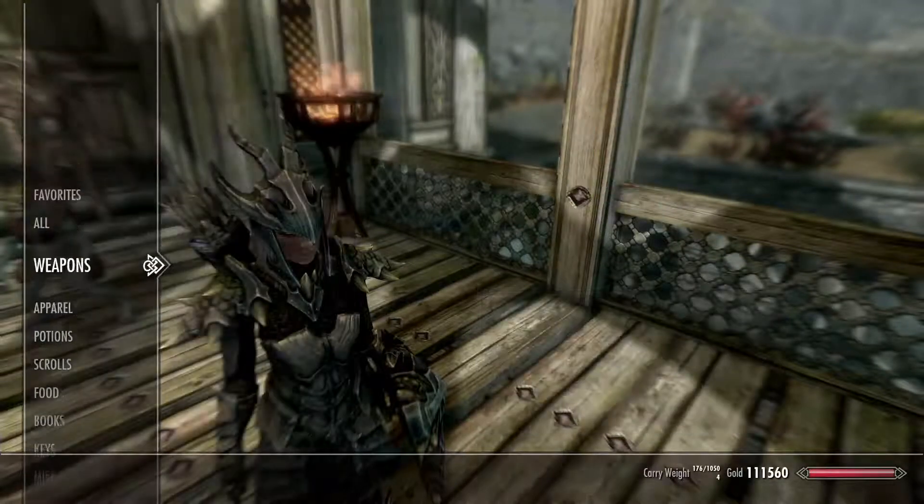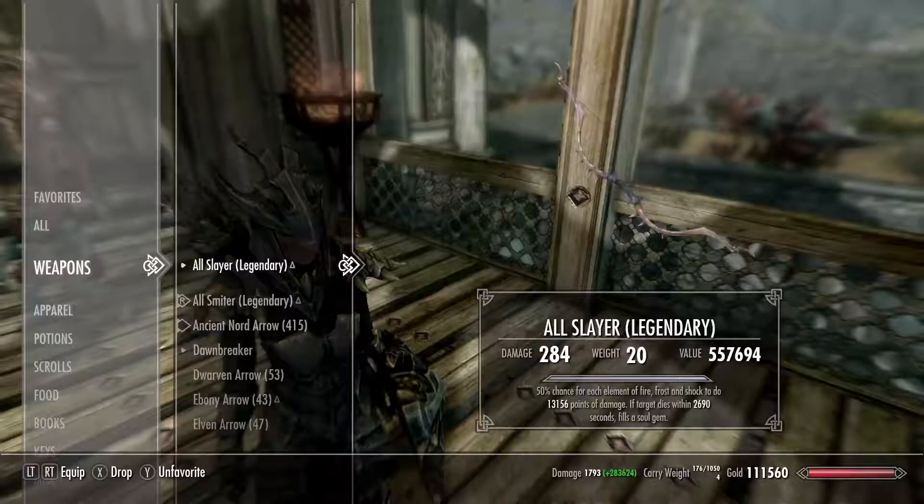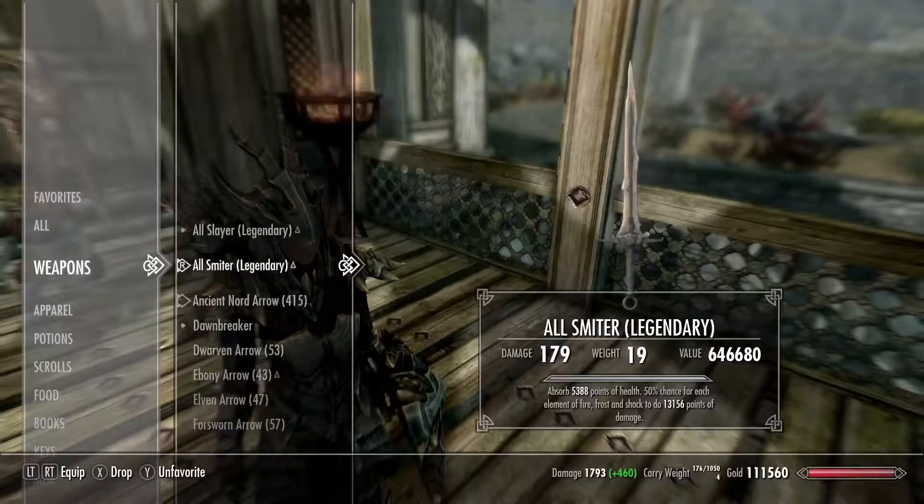I of course also have a dragonbone bow and sword, which both have high enough base damage to kill anything, but also have huge chaos damage enhancements that should kill anything that gets past that base damage. Plus the bow has soul trap, which works if the target dies within about 45 minutes, and the sword absorbs health — and lots of it. Basically I'm just a guy who never plays any game on any difficulty over normal, but has made essentially an invincible character to take on the harder difficulty levels.